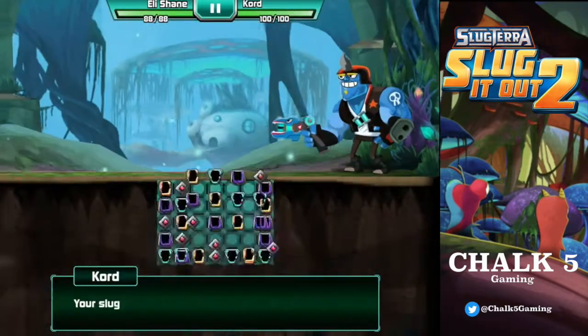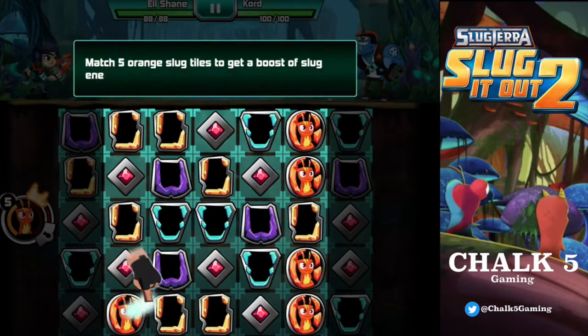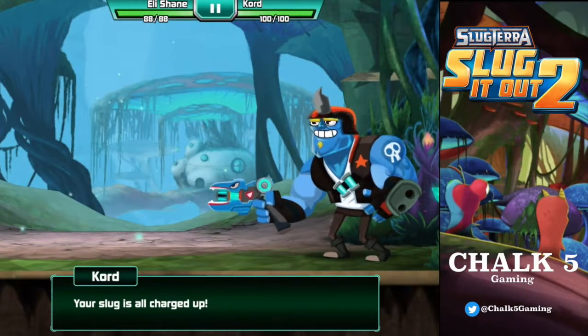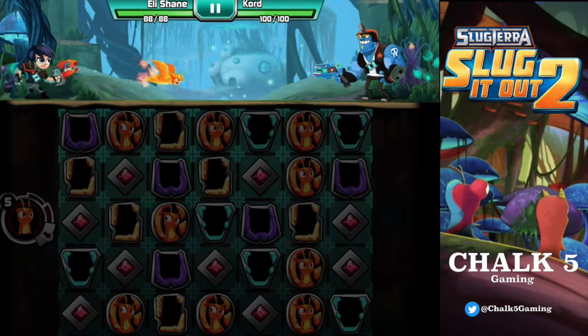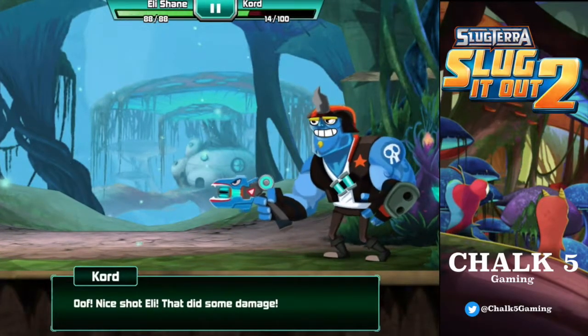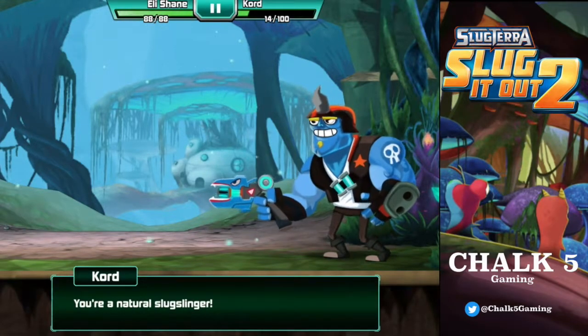You can match slugs across the whole board — diagonally as well! Your slug is all charged up. See how your slug gauge is glowing. Fire! And there we go — a little Inferno goes across the top there. Nice shot, Eli. That did some damage. You're a natural slug slinger. Damn right.